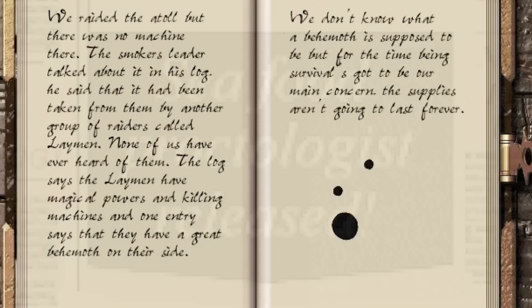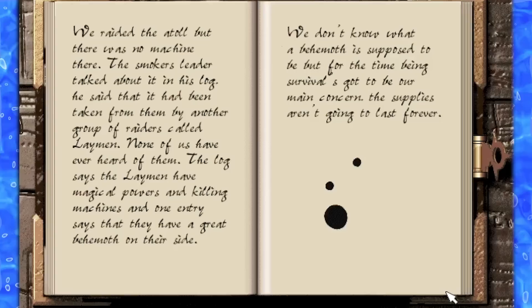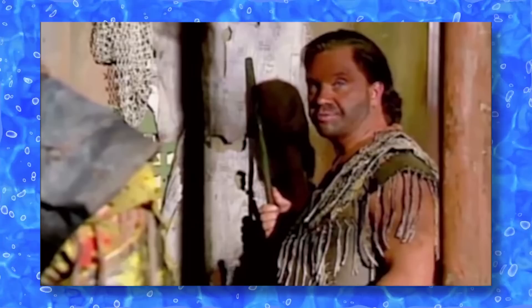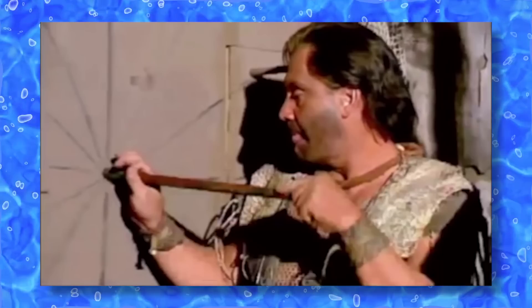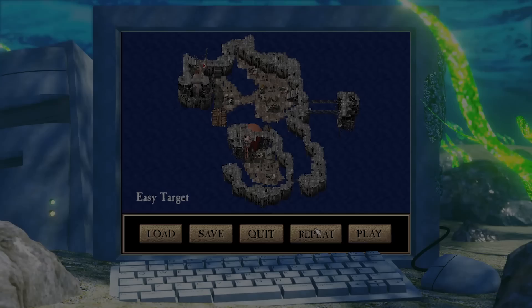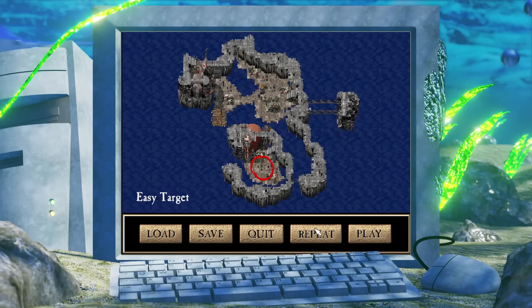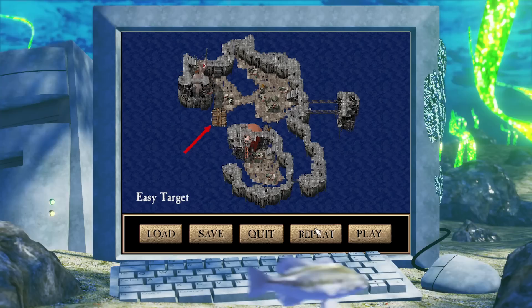Next, a journal entry from the Warchief explains that the Eye of God has been taken from the smokers by another faction called the Laymen, who have some sort of behemoth at their disposal. However, the Warchief says we need to refocus on gaining more supplies — emphasized by the Enforcer in the next cutscene, who says there's a trading post ahead that we should raid to help bolster our stockpiles. He then slides a dowel into a wall with a radial design on it — does anyone know what this is meant to represent? We arrive at Mission 8, 'Easy Target,' where we'll be raiding a potentially abandoned Atoll that seems a little too quiet — we'll have to keep an eye out for enemies randomly spawning in.